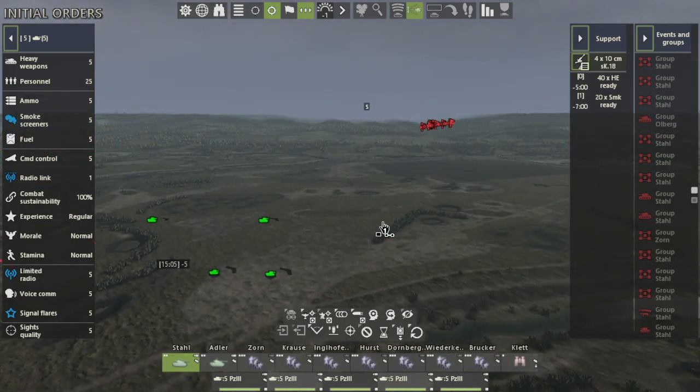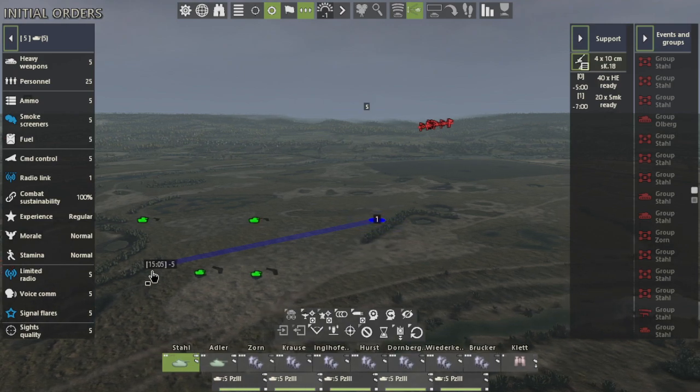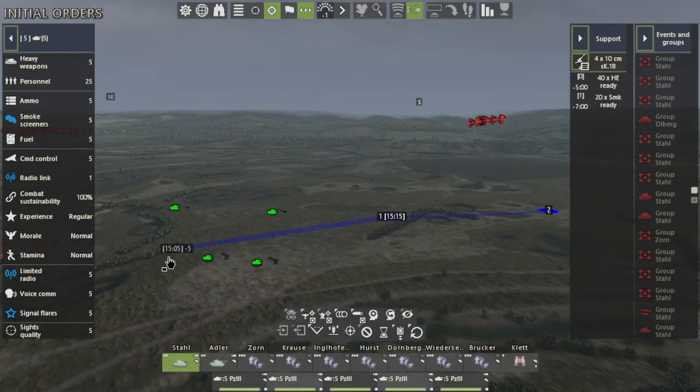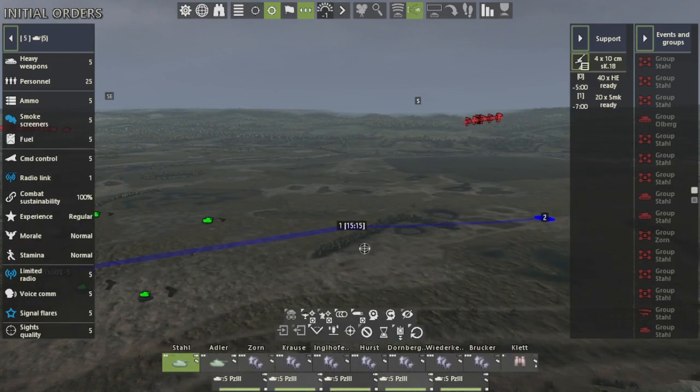If we hold shift, right-click, and select move, these units at 1505 will move to position 1. However, we can set a delay for that position as well — for 1515, apply delay, right-click, move. Now these units at 1505 will move to position 1, but they will not leave position 1 until 1515.